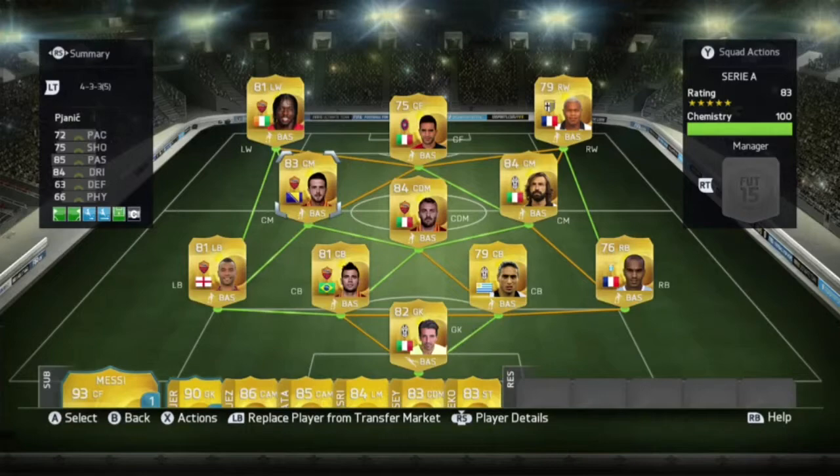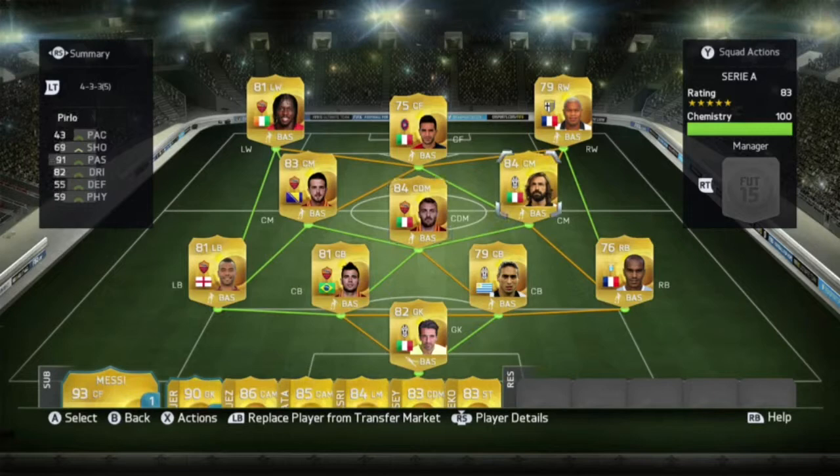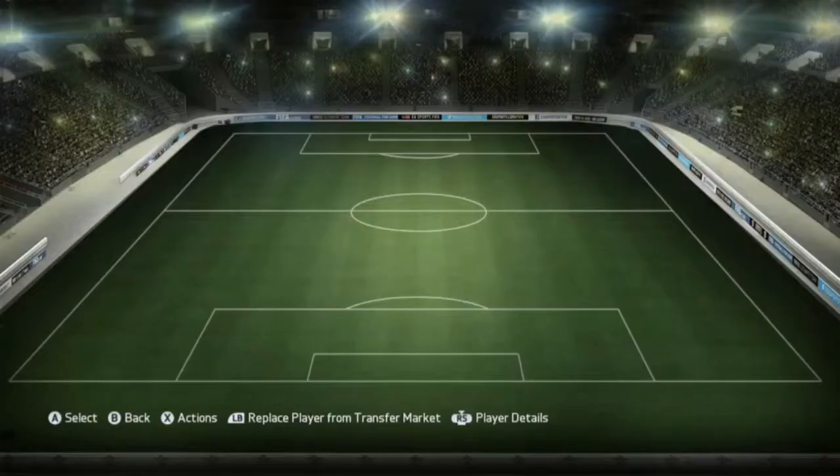At centre mid we've got Pjanic who's got amazing stats across the board apart from defending and physical. Then we've got the pass master himself, Pirlo — 2.8k and he's got amazing passing. Worth getting him.